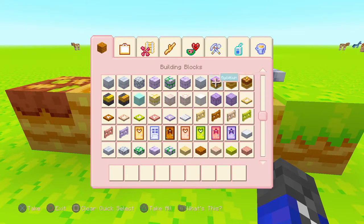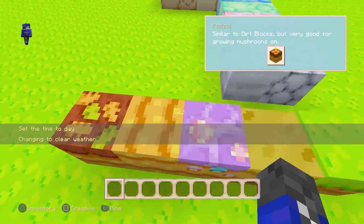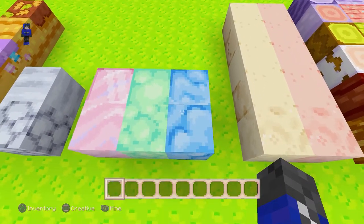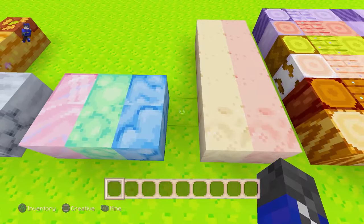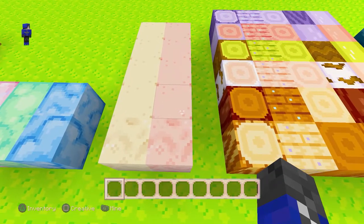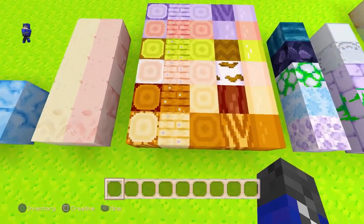Looking at all the grass variants, mycelium has turned into a lighter shade of purple-magenta, and podzol and coarse dirt have changed a little as well. Stone and cobblestone seem about the same, but granite, andesite, and diorite are prettier now. Diorite is a nice shade of light blue, andesite is a cyan-green, and granite has a pinkish tinge. Sand is normal sandy-ish, but red sand looks more pink.